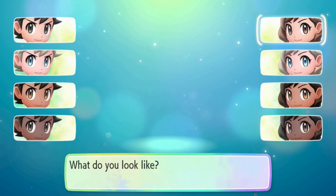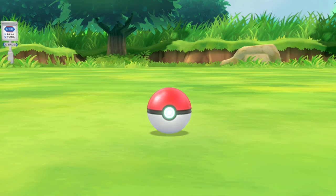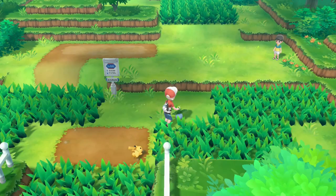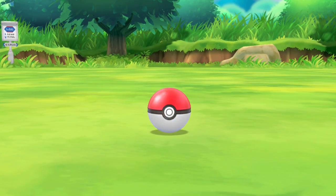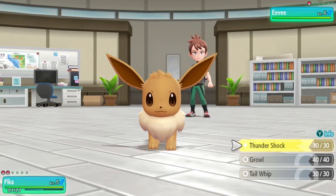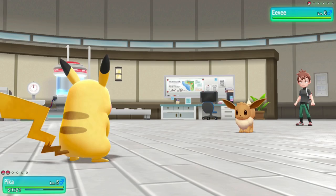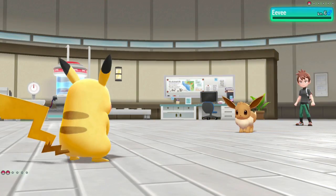We pick our character, name ourselves Ant, and go get our Pikachu. We've also got our Pokeballs now, so I'm going to go get this Oddish. I want to get this immediately because it guarantees me entry into Brock's gym. With that done, we get into our first rival battle with Trace. This one's pretty easy — we just Thundershock spam the whole way through and take down the Eevee.